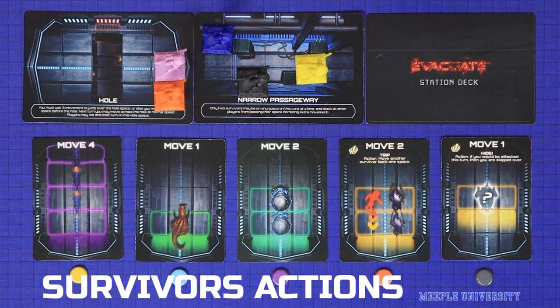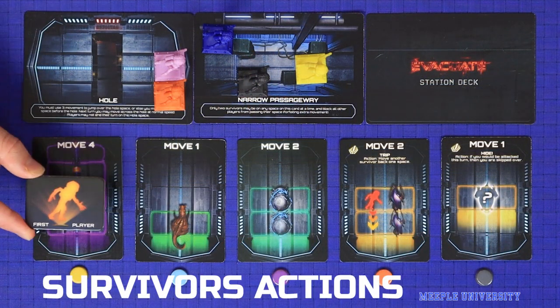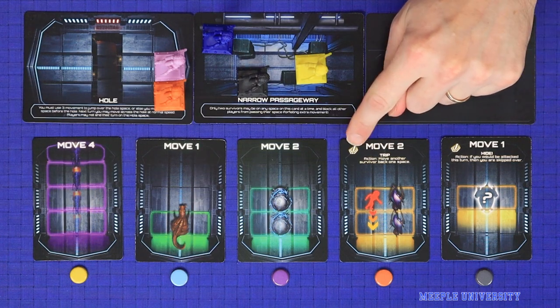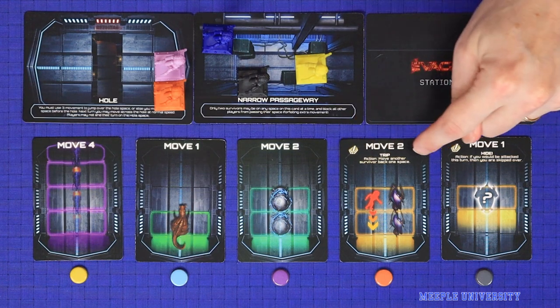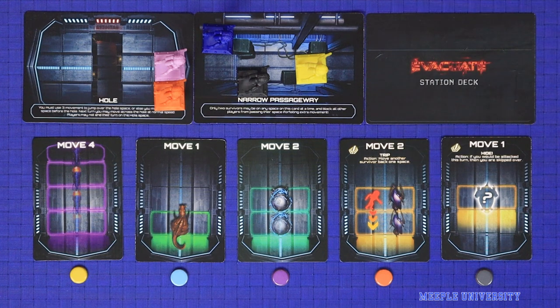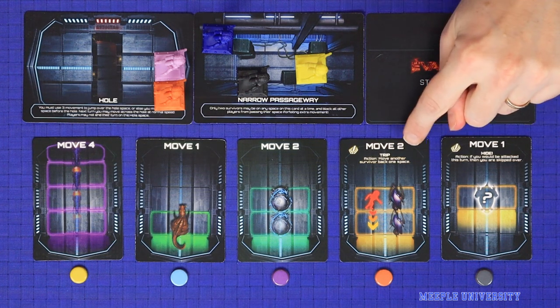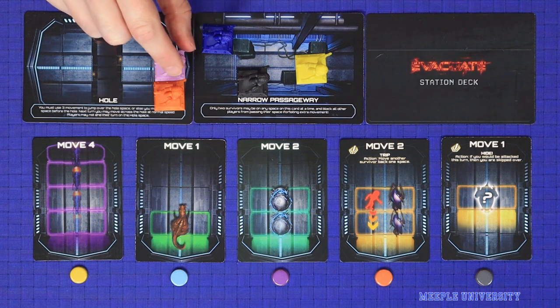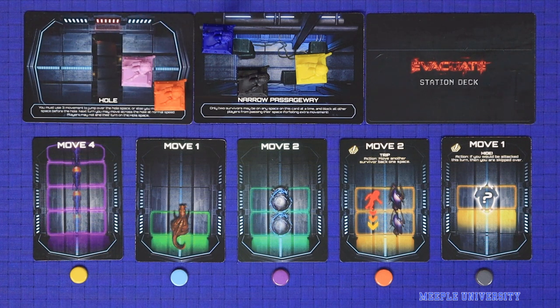The second phase is Survivor Actions. Starting with the first player and going clockwise around the table, any players who played an action card in this round will resolve the text action on the card. Some of these are active effects — for example, the player can trip an opponent, sending their survivor one step backwards. Others are passive — the hide effect, for example, prevents that player from being attacked by Nomia this round.